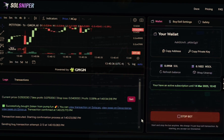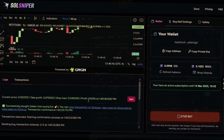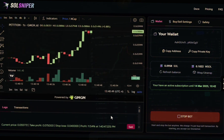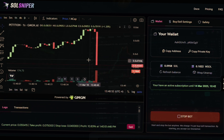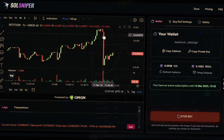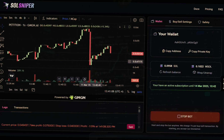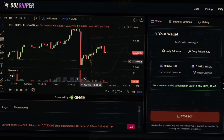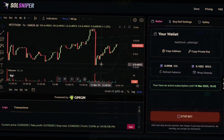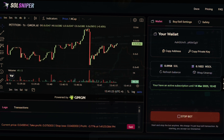We are in a trade right now and this thing is working awesome — we can see the profits moving live. I'm up 11% on this trade. Then we had a big dump — could be somebody selling and taking profits. That's just how markets work: we go up, we pull back, we go up, we pull back. Let the bot do its thing. Now I want to open this on DexScreener to see what's going on.